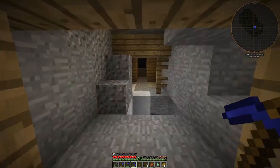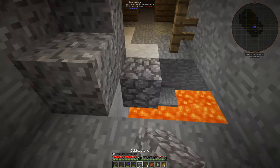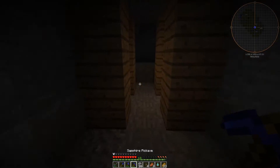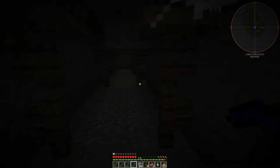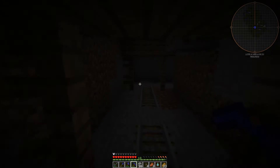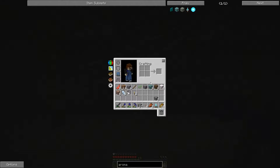So we've got a mine shaft — there's going to be chests in here and you can grab the things. What I love about this is you don't have to light up the whole thing to prevent spawns — you can just roam freely in here. Let's say I want some string — you can find it in peace.